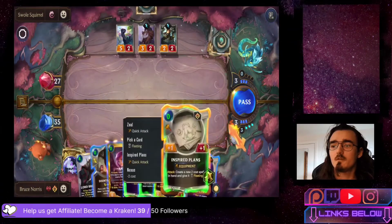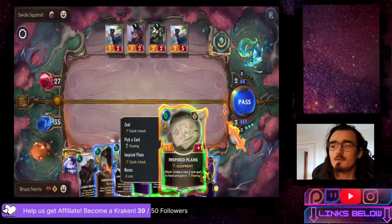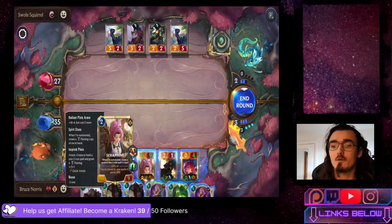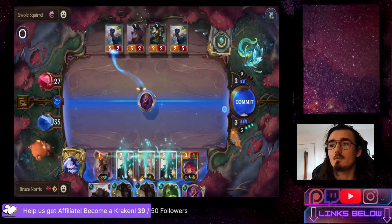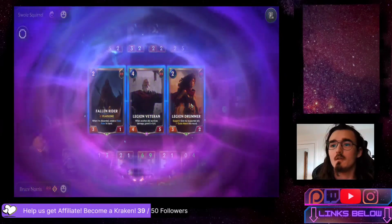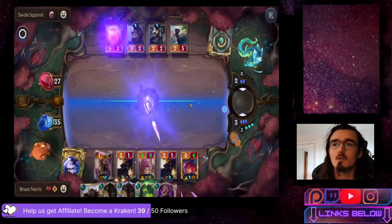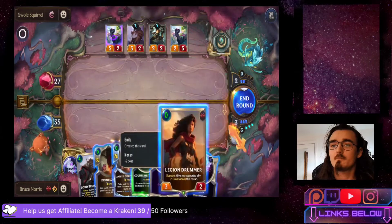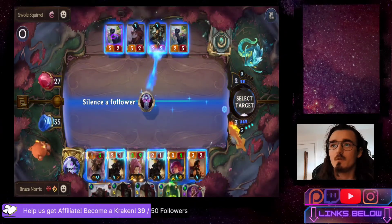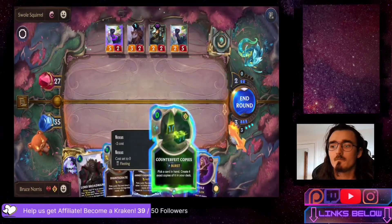If their equip weapon counts toward Seraphine's level up, then yes we will level her next turn - if not, then no. Dropping Annie. Using Inspired Plans on Seraphine. Using Guile on a couple other units, going for Equinox for the silence. Getting both a Legion Drummer as a free unit - dropping it. Using Equinox to silence the Green Glade Lookout just to get Seraphine rolling.